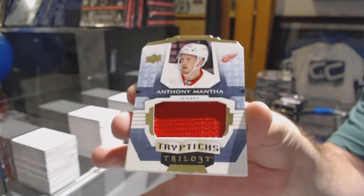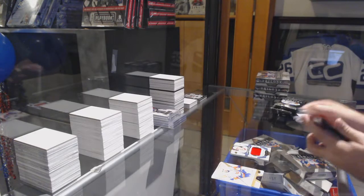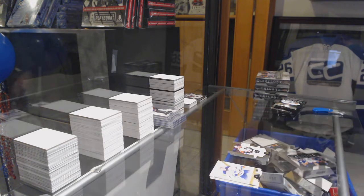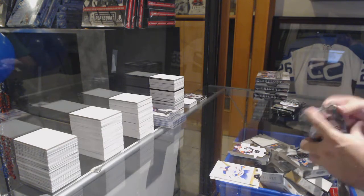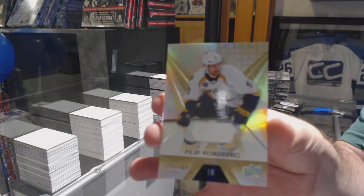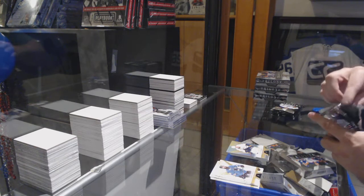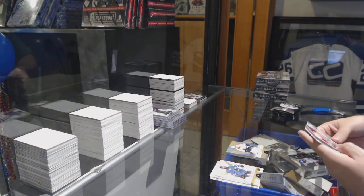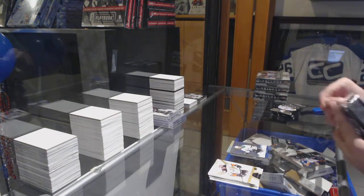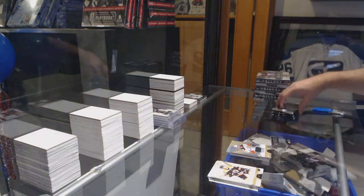We've got a Mantha triptychs to 199, a prover up to 999. Upper Deck, the packs they use — number two, 182 jersey Philip Forsberg. They use like the same vendor that does good packs. 849 rainbow John Klingberg, and a 223 jersey Ryan Kessler.